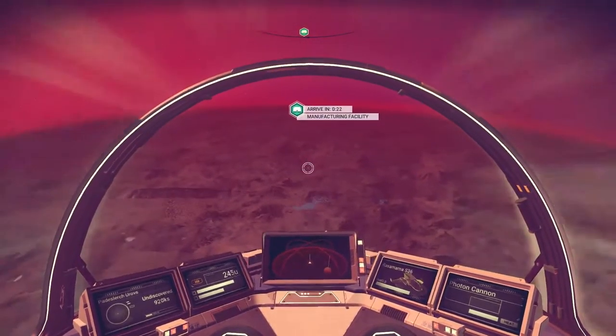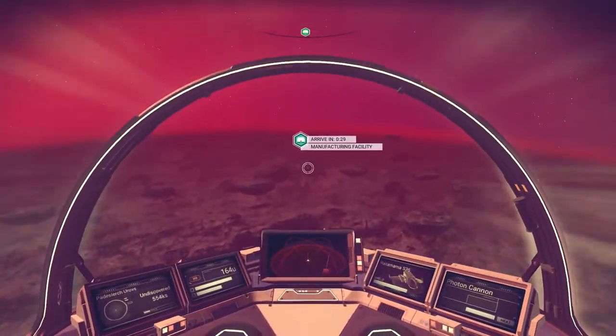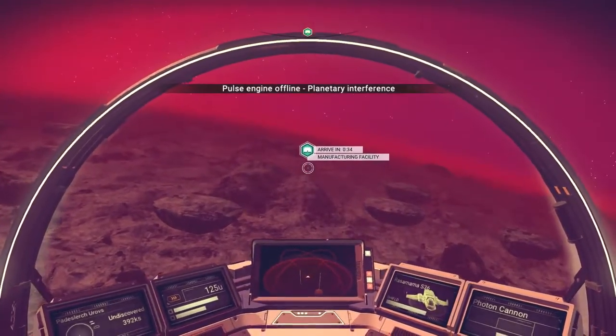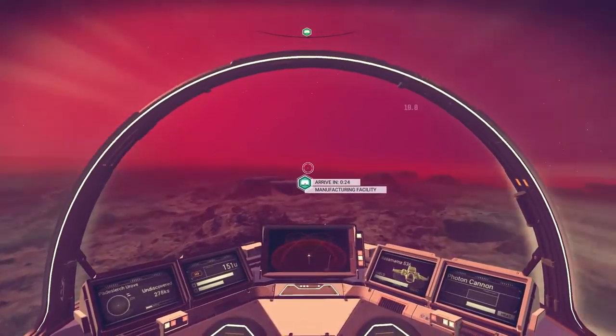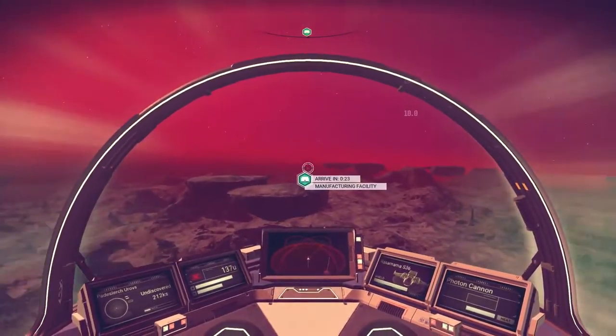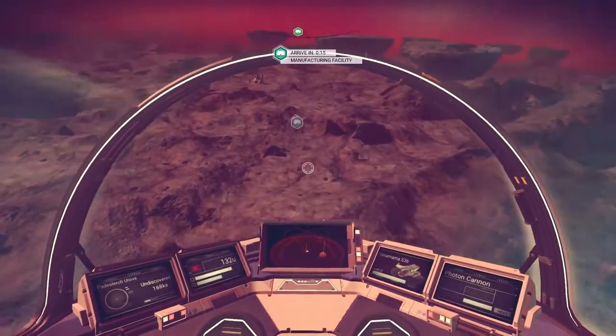Let's engage boosters. Can we engage a pulse engine? Oh, we can't - okay, so just the boost. I think it's because we're too close to the moon. We are discovering it. You also don't think we can get too close to the planets? Because if you go lower, it actually stops you.